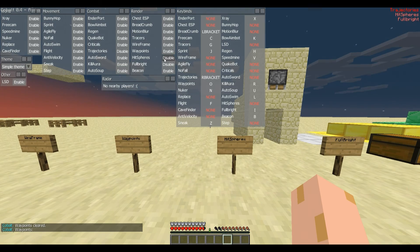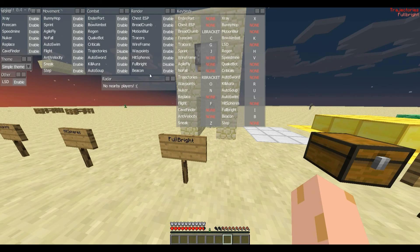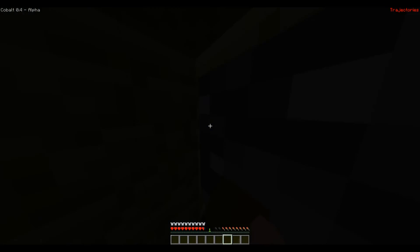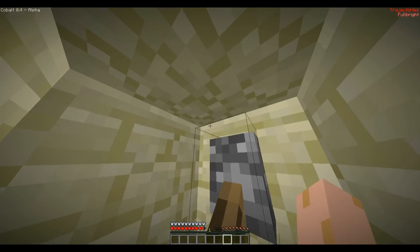Hit spheres — can't really show that because I need another person. Fulbright — let's turn that off. As you see, it's pretty dark, and now it's really dark. Turn on Fulbright and now we can see.